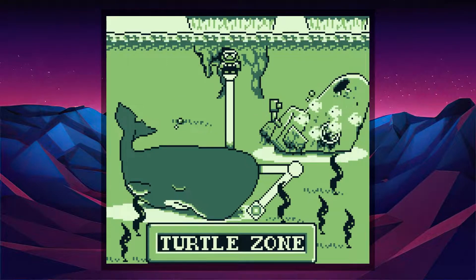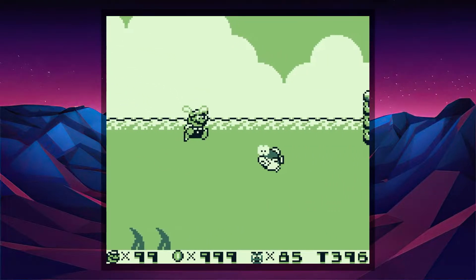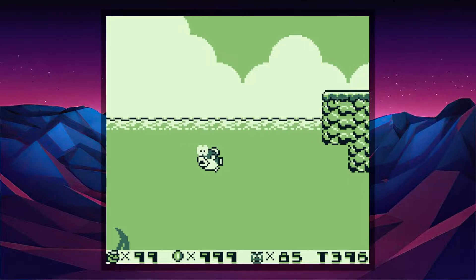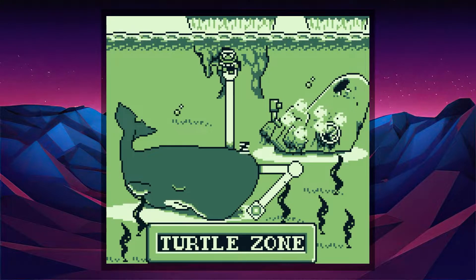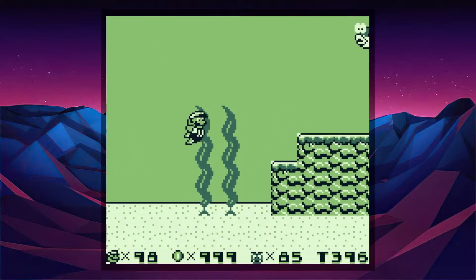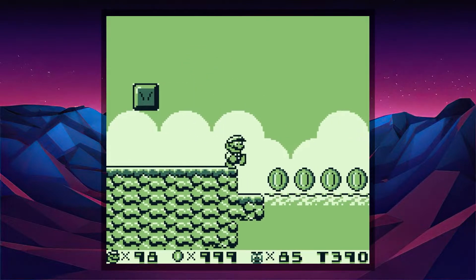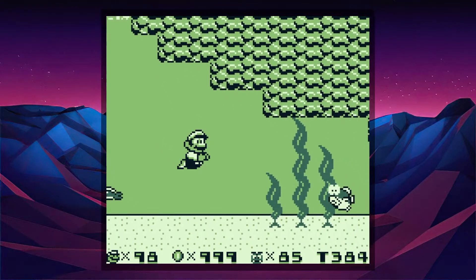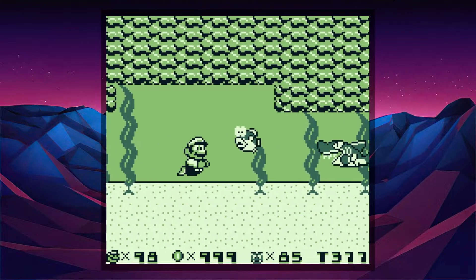So we are at the water surface right now. Turtle Zone 1 — we can go underwater, which we'll probably do to get rid of the fish, but the actual stuff is right up here because this is where all the coins are. I can't go up there, which is a shame. All the coins are just above water level surface.